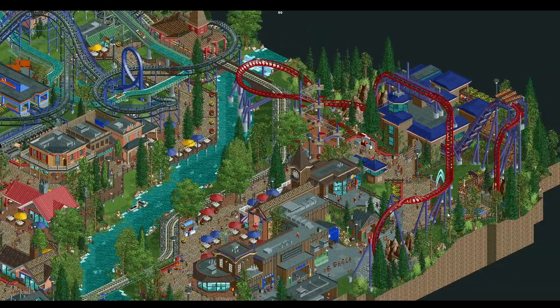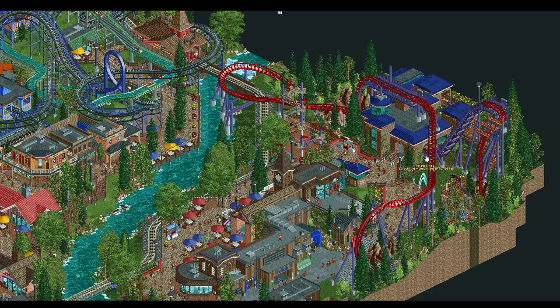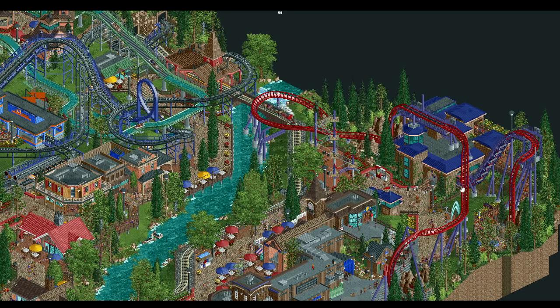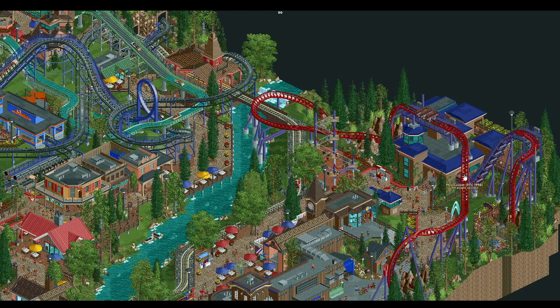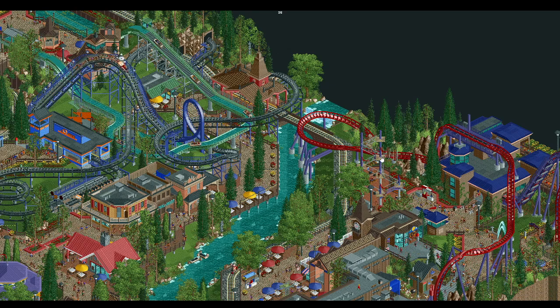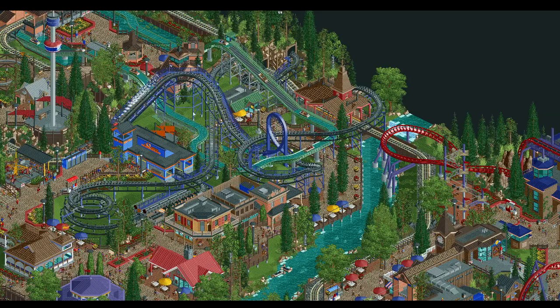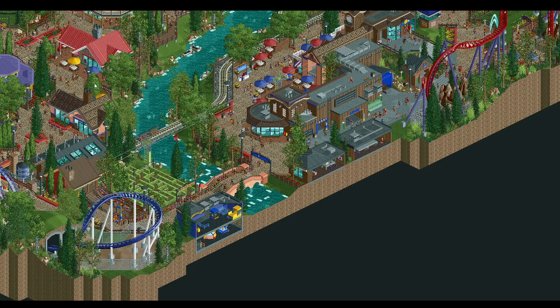Over here the dive coaster has 10-across trains, but coming up in a moment is the other train which is a standard six-across — a bit of an odd thing. If you look at the names of all the rides, this one is 'Mountaineer,' listed as a PTC from 1998. And here's our train — it should not be on the coaster lift but somehow it's there.